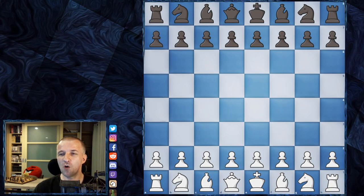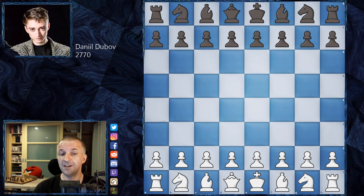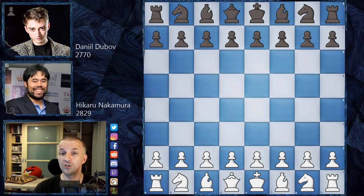Hello, welcome back to the Magnus Carlsen Chess Tour Finals, day two of the tournament. Yesterday I showed you the game between Magnus Carlsen and Ding Liren. This time I'd like to show you another pairing: Daniel Dubov playing as black and Hikaru Nakamura playing as white. This is game number three — they had two draws and this is the first decisive game.